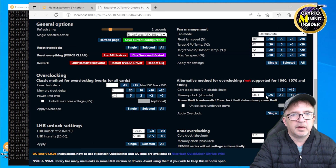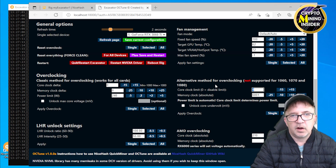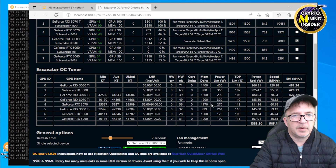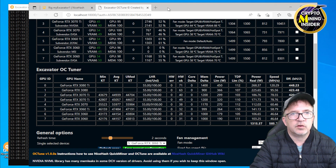In the overclocking section I select the 3060 Ti to see its current default settings. I want to use a locked core clock — previously it was at 1320, so I'll try pushing it up to 1500. The base memory clock absolute is 6800, and I want to get it 1000 over, so I'm setting it to 7800. I click 'Apply to Selected' to apply only to this card. Now I can see the core clock is set to 1500 and the memory delta shows 999 — essentially 1000 offset.